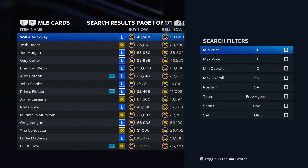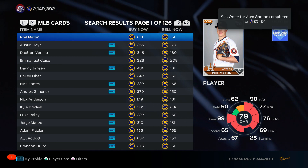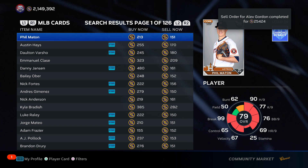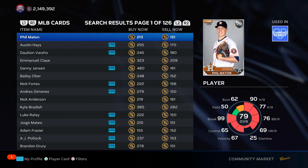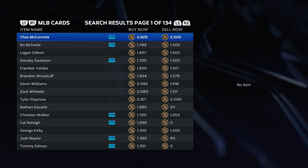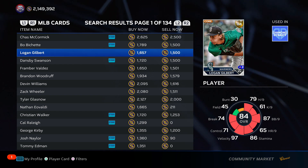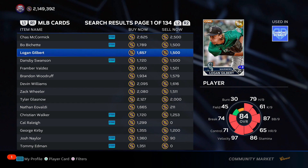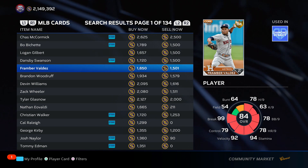That was a really solid method this year, but in terms of the future this is how you make the most stubs starting off a new season. At the start of a new game, a lot of these silvers might be close to 700–800 stubs, so you could be paying around 2,500 stubs per pack. However, the 84-overall golds in MLB 24 will start off around 8,000–10,000 stubs — trust me, it's going to be insane profit. I've made bank every single year doing this method at launch. Silver-to-gold exchange is the best at the very beginning of the season.